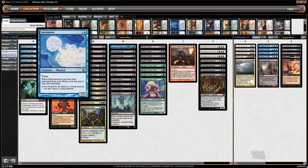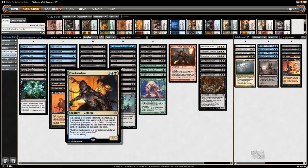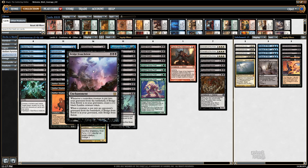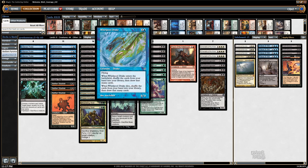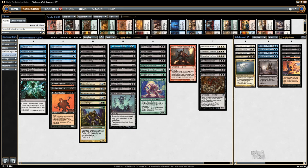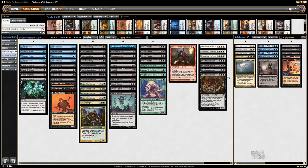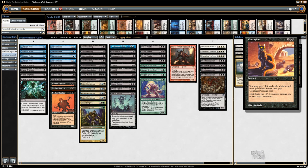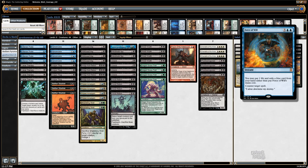You flip Nether Shadow, Narcomoeba, or Ichorid into your graveyard — those all come back by themselves without any mana. That brings back Prized Amalgam along with them. And then you have Bridge from Below, so you have a bunch of tokens and creatures in play. You sac them to Cabal Therapy and get a bunch of Bridge tokens. Then you Dread Return Balustrade Spy or Whirlpool Drake, mill your whole deck, and Dread Return Flare of the Hatebound to kill them. The deck also runs Chancellors of the Annex, because they start in your opening hand and disrupt your opponent.